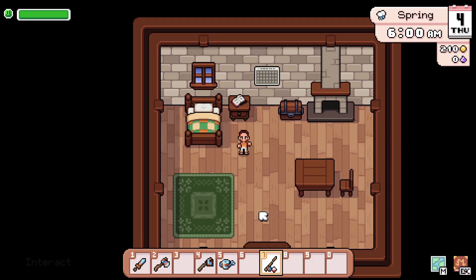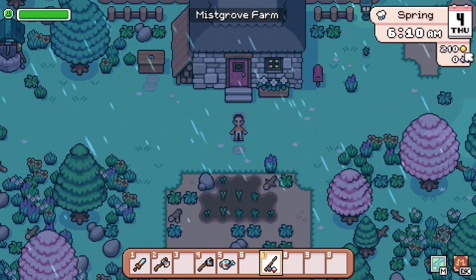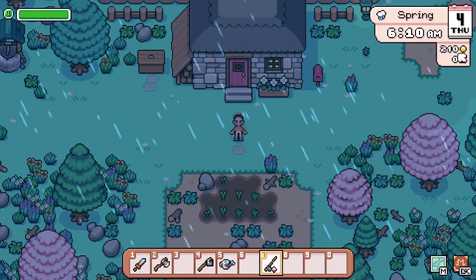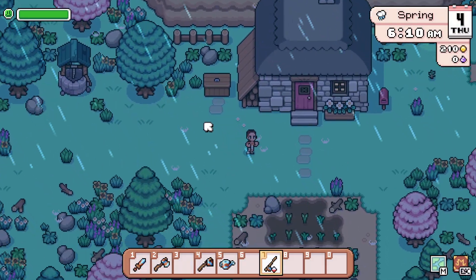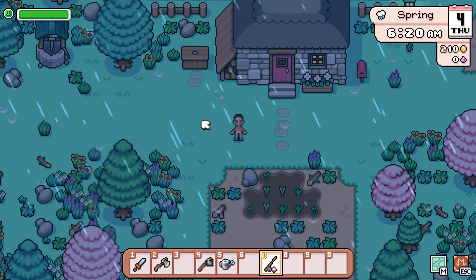It's also showing you the person's birthday in the town, and this money is now automatically already in your gold that you see here. When you open the chest, it is empty. And that is how you sell items in Fields of Mystria.